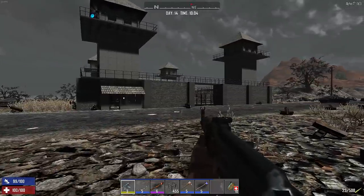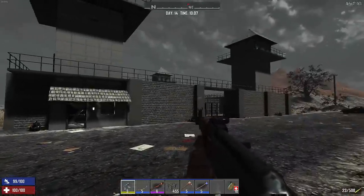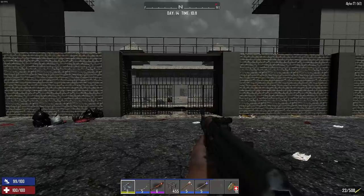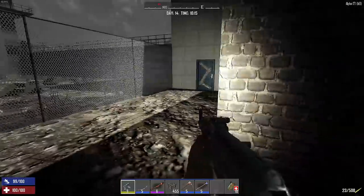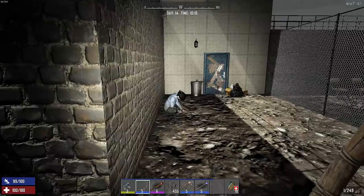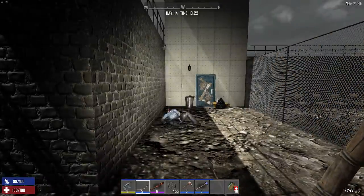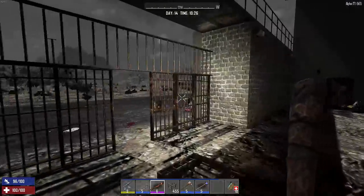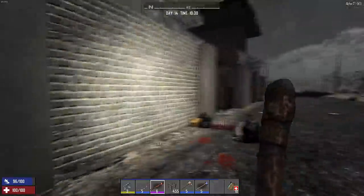In Alpha 16, we went through and cleared this out and then tested it against a horde. With the way things have changed in Alpha 17, quite a few people have been asking me to retest it. So today we're going to try and get inside the prison, clear it out the best we can, and then let it run against a Day 14 horde. I do have it set to 64 zombies. I'm not going to do a large amount of upgrades on the layout — I'm basically going to just let it run the way it is by default.